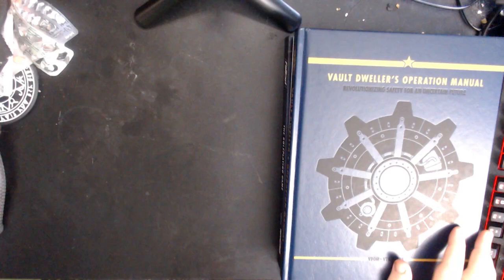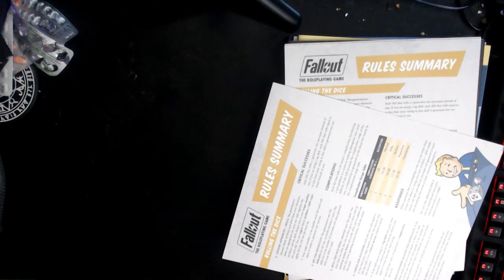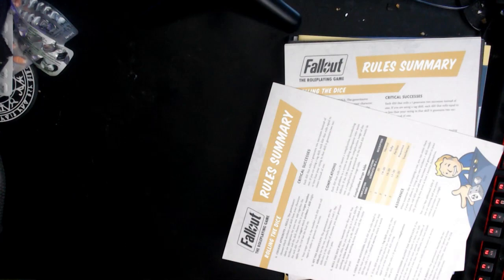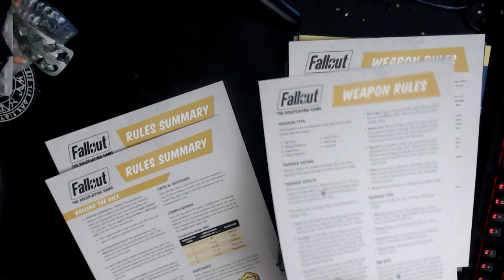This is just the main book with a faux leather cover and I think slightly better paper, but I might be imagining that. You also got a nice big map of the area — the Commonwealth from Fallout 4. You got some rules summary cheat sheets to give to the players or to keep for yourself, which is useful. It's a nice touch.